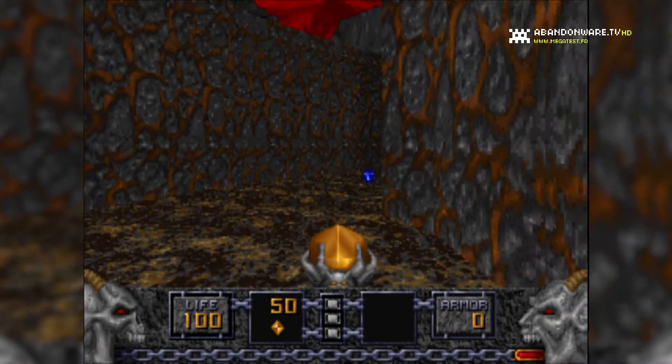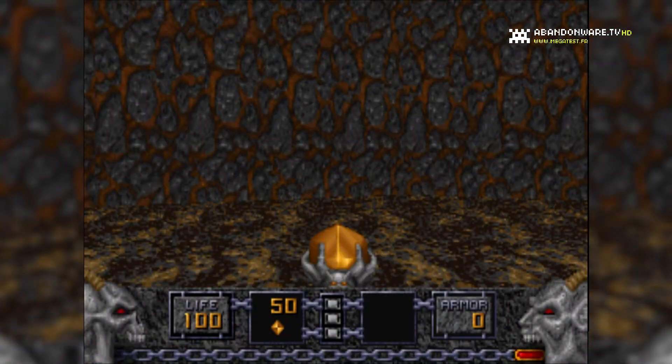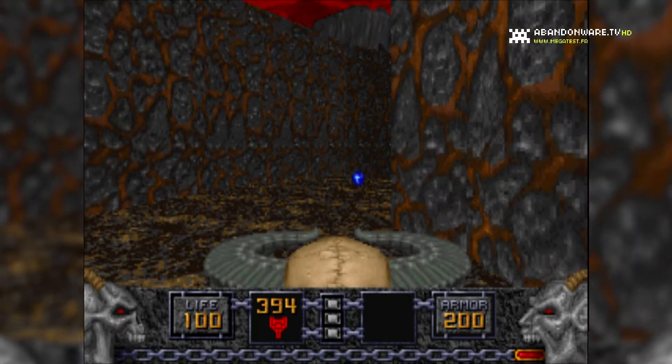C'est marrant de constater que les cheat codes de Doom vous défoncent la gueule. Par exemple, IDDAD vous suicide au lieu de vous rendre invincible, et IDKFQ vous enlève toutes vos armes.